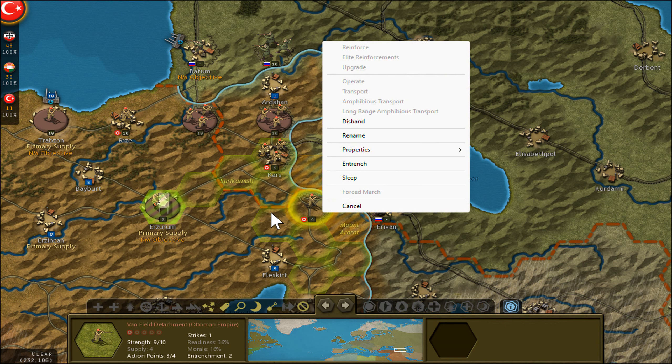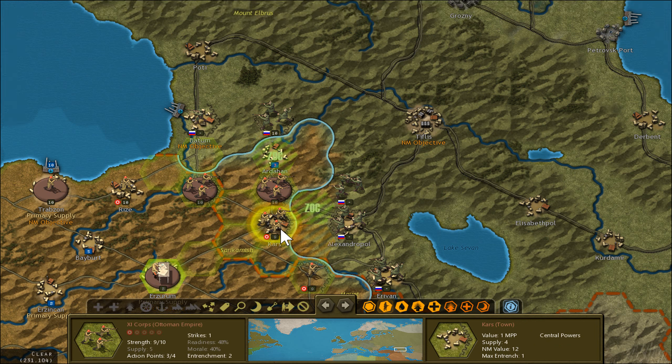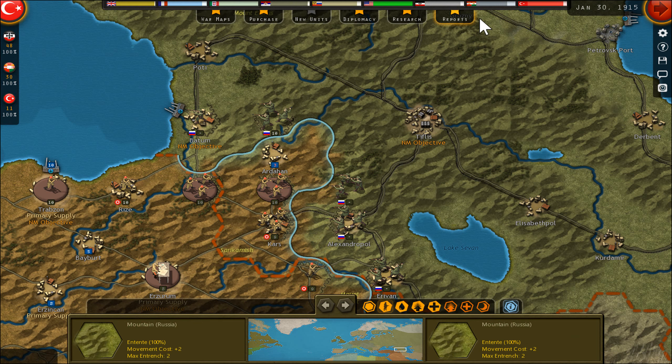This gives the Ottomans already 12 morale points for this town, and here 12 again. So more or less, over time I can suck out 24 morale points per turn for the Ottomans from the Russians.